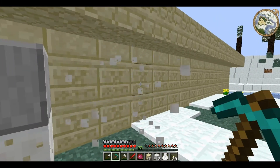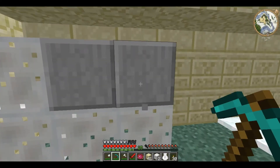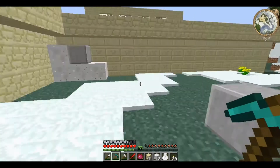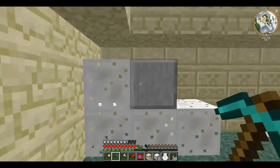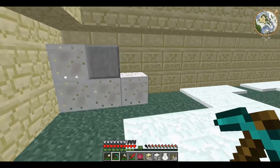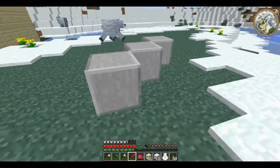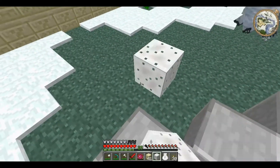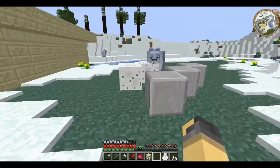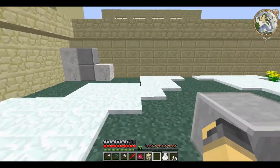Before it dries you just click once and it's gone. After it's dried it takes longer. So plan it out carefully because you'll never get it back once it's been placed — if you misplace it you've just lost that block. You can even just punch it and it's gone.